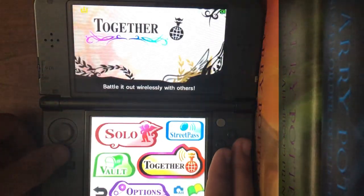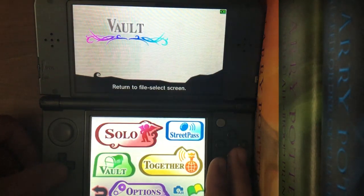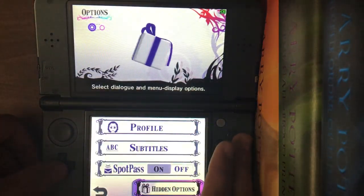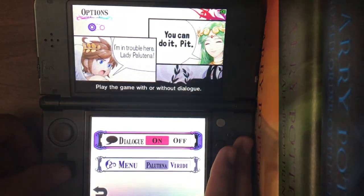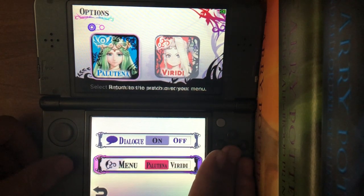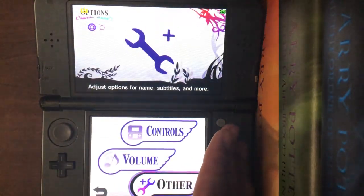And then Hidden Options, which I'll show you. At some point you do get the Verity menu. I'm keeping it as Palatina because I'm an OG.